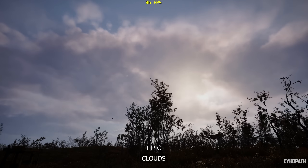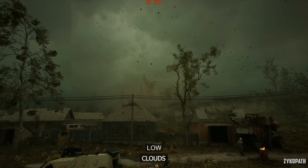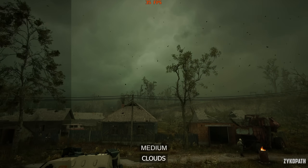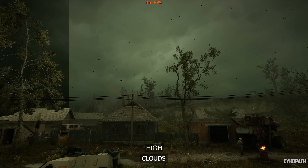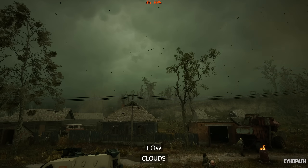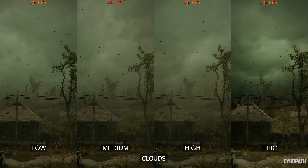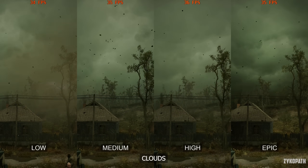The cloud setting may not seem to make any noticeable difference at first, but when comparing options in a stormy scene, low, medium, and high look the same, while epic has much more accurate sky lighting and direction, completely changing the lighting of the scene. Thankfully, the performance impact on epic is negligible, so use epic for the best image quality at no notable performance cost.